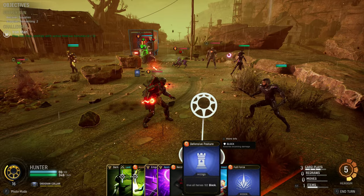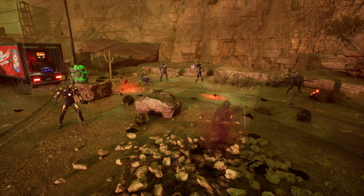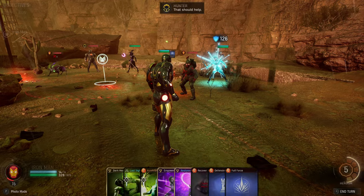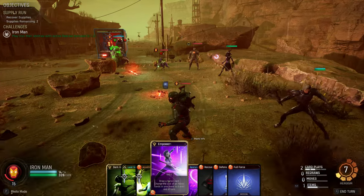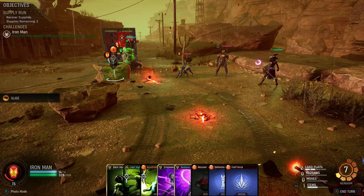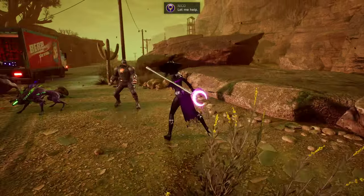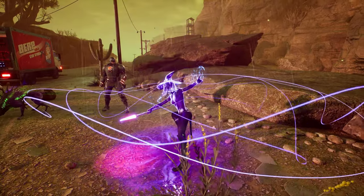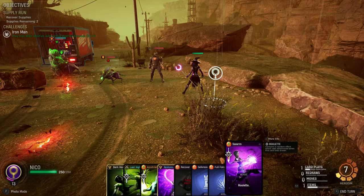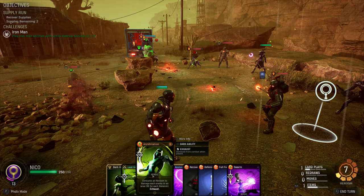Possibly instead of going Defensive Posture here. The other thing we can do is if we keep all this heroism after playing Empower, then we could use a bunch of AoE attacks — like this slide on him could be worth a lot. Let's see what we draw here. Okay, we got a Swarm at 155 — that's not too shabby.